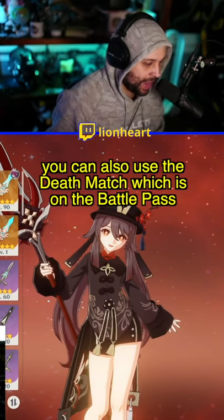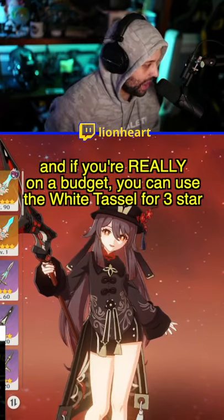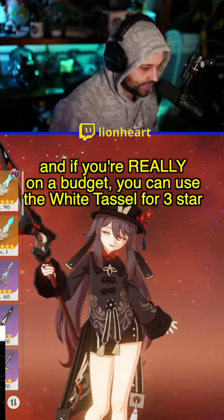You can also use Deathmatch, which is on the Battle Pass, or Blackcliff Pole from Paimon's Bargain Shop. And if you're really stretched for resources, you can use White Tassel as your three-star option.